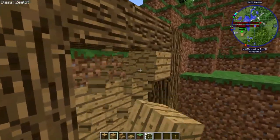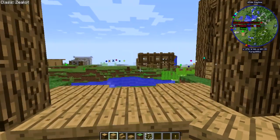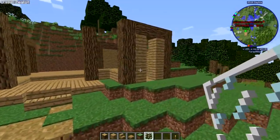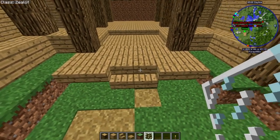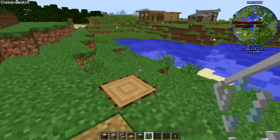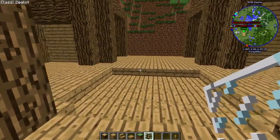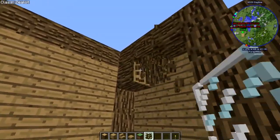I decided to make it four blocks high so that it has that nice big feel when you enter the library. This is where the window is going to be — I wanted to do this on camera so you guys can see. I'm putting glass panes right here to give it that nice texture from the outside, and I'm going to do the same thing on this side. I also have this nice little balcony area right here — very small — and the walkway bridge is going to be here. I'll build that maybe offhand. The entrance is looking really nice already.